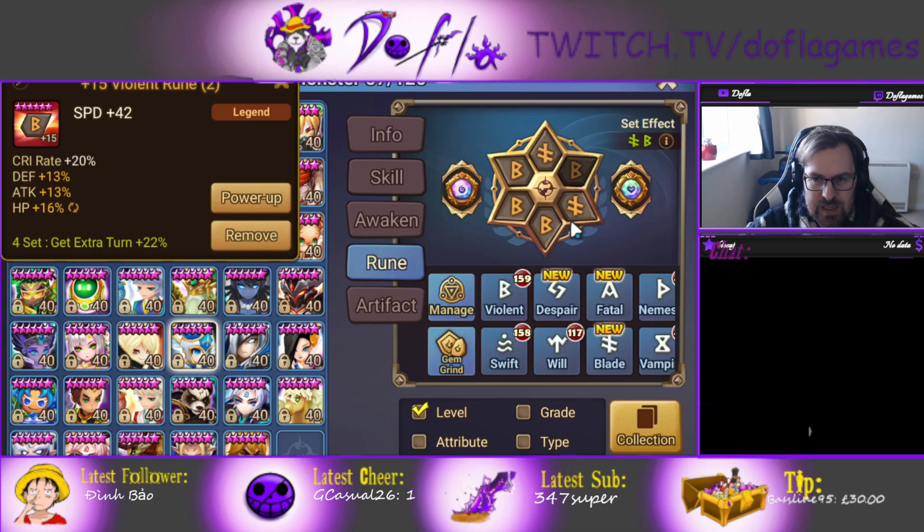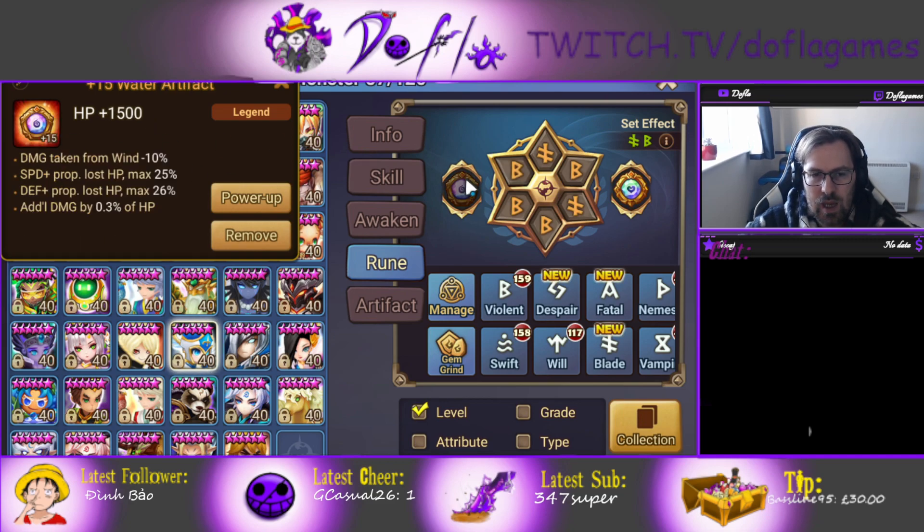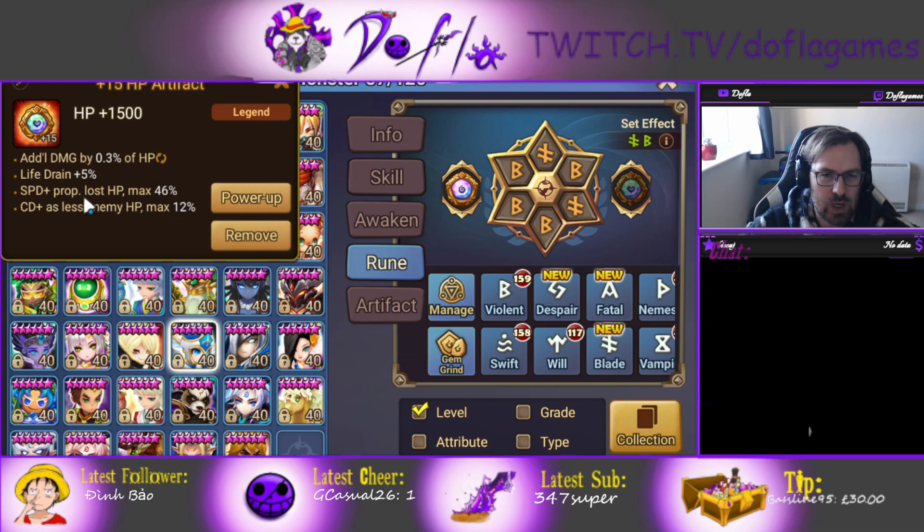So she's Blade, Violent, Speed, Crit Damage. This rune could be better, but I'm still testing her. We'll see how it goes, and HP. Artifacts have Speed Proportional — that's mostly what I focus on.